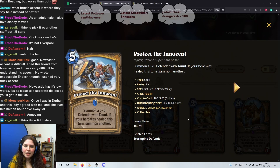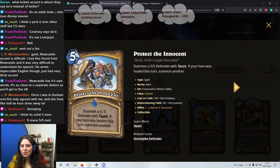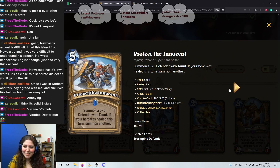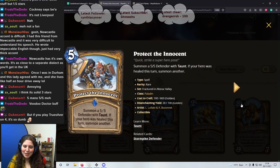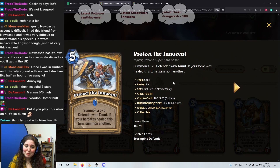Next card: 5 mana spell, Protect the Innocents. Summon a 5/5 Defender with Taunt; if your hero is healed this turn, summon another. It's a 5 mana 5/5, right? If you get healed, cool, but if you don't, I think it's just 2 stars. The reason it's not less is because it does have Taunt. On 6 mana you could heal your face with Voodoo Doctor, play this, and get two 5/5 Taunts. Also if you play Truesilver Champion on 4 and play this on 5, that could also be very insane. There are ways to play with it but it's not an instant pick.